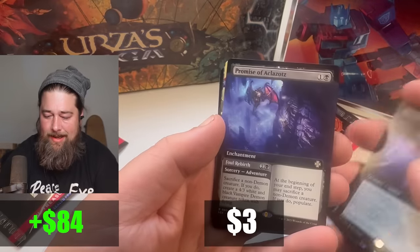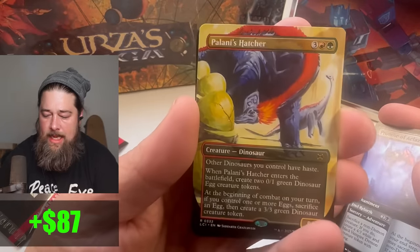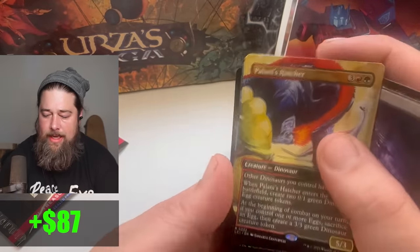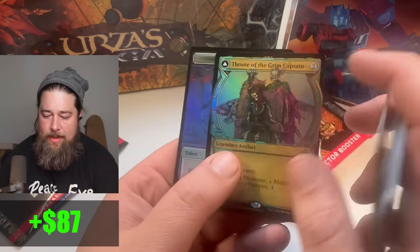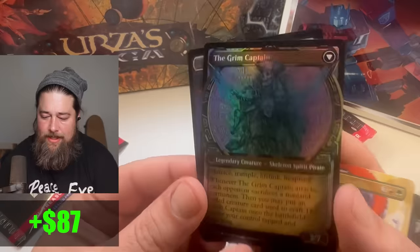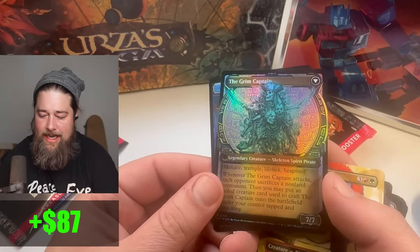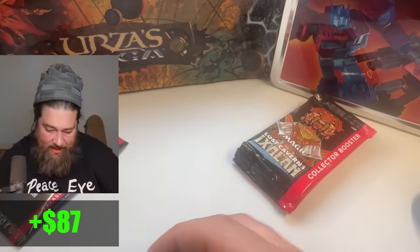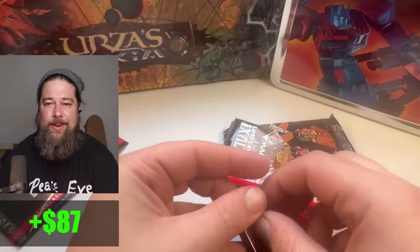Souls of the Lost. Promise of Eclizots. Pliny's Hatcher — it's a good dino. Giving all your dinos haste is very important to making dinos work. Throne of the Grim Captain — let's look at the back of this one. What does the Grim Captain look like? Showcase Foil — it's a pretty scary-looking pirate. Also did Against the Odds with that one. For the set not being out very long, I'm surprised how many of these cards we've already played.